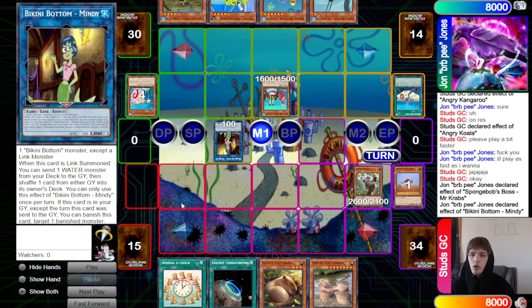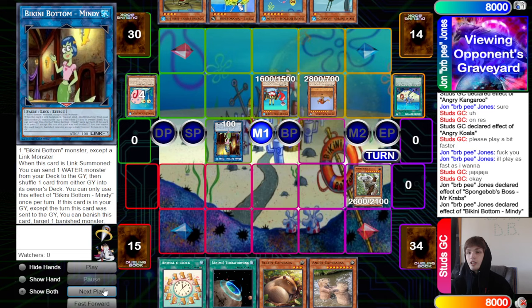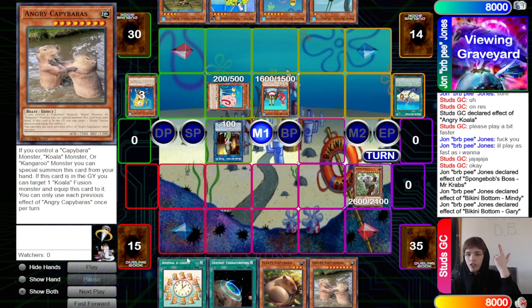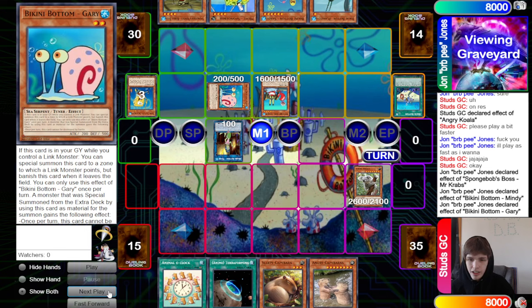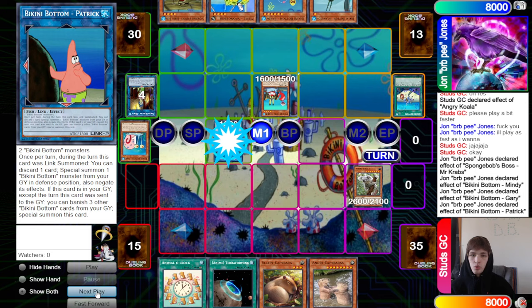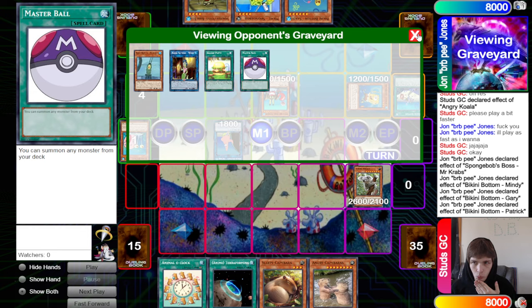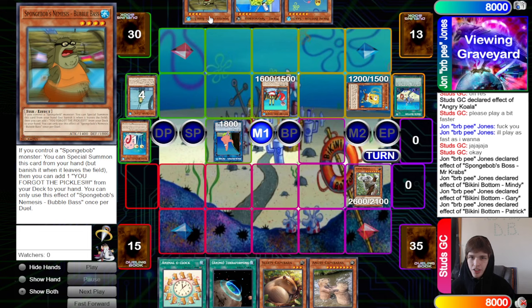They put back the Angry Kangaroo — tough losing kangaroo access, but looking at the hand we have Koala on field, Capybara in hand, and we can just search Kangaroo and we're back in it. They summon Gary from the graveyard off its effect, link it off and go into Patrick. Patrick's effect discards to Special Summon. Maybe we should have summoned Bubble Bass first before even making a Link One, since to summon Bubble Bass you need Spongebob, and a hand trap there could have hurt.